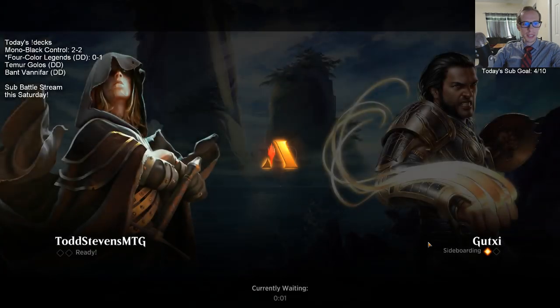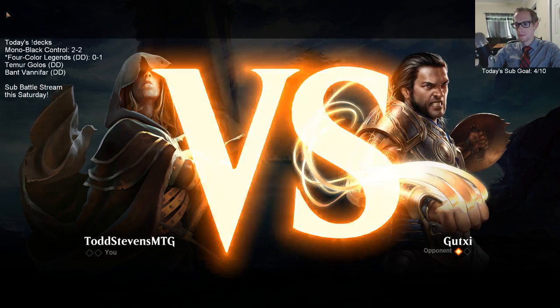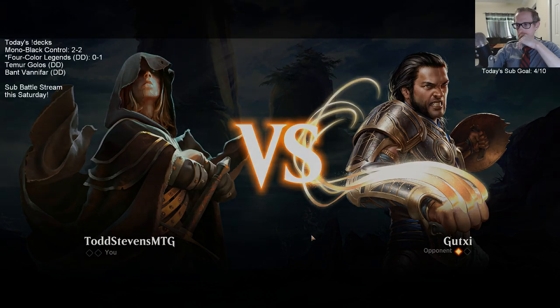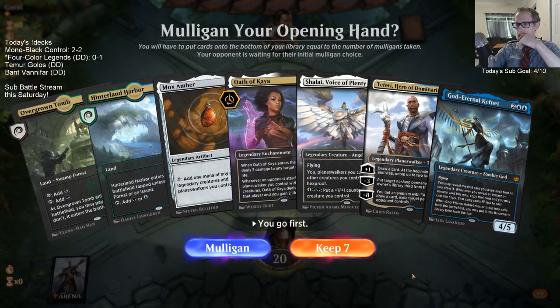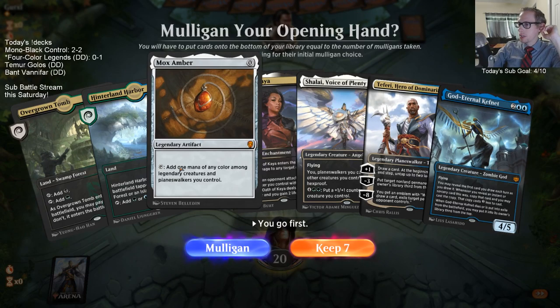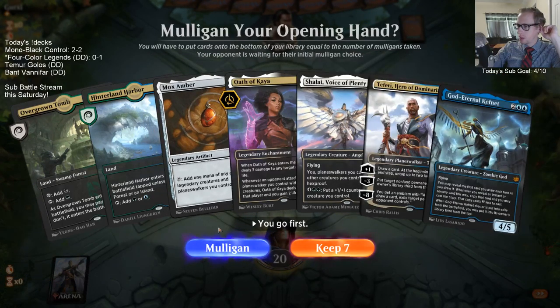Let's give it another try. Hey, what's up Track Team - day's going pretty good. The Mono Black Control we just played was a lot of fun, really enjoyed that deck. Now we've got three donation decks we're playing here. Mox Amber doesn't add mana until we already have these things in play, so we're looking at an effective six-card hand.